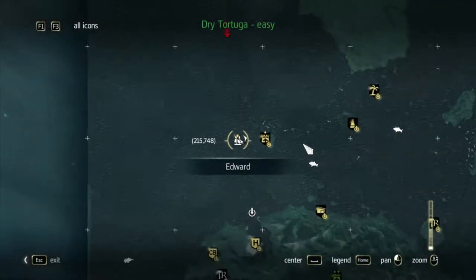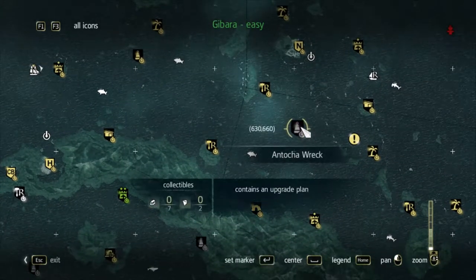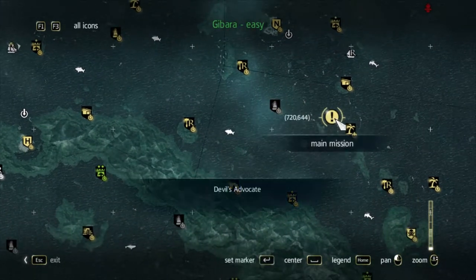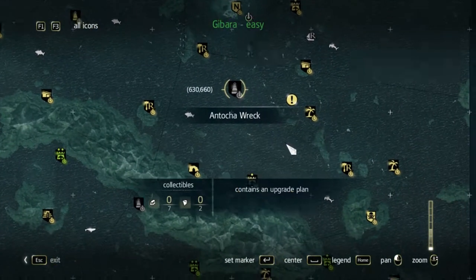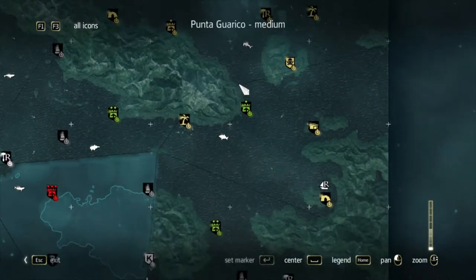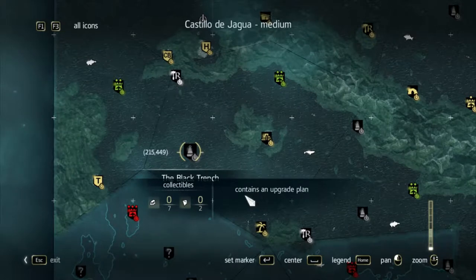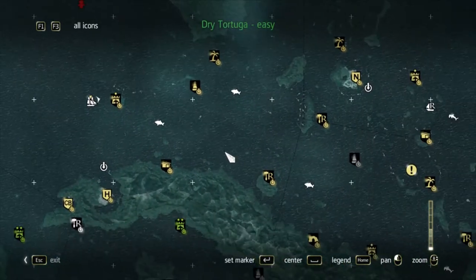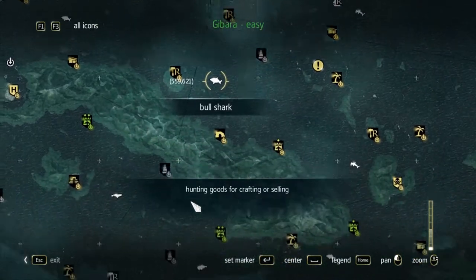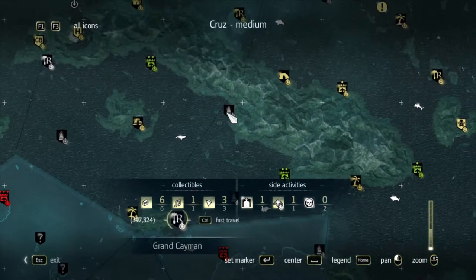Now that we have our diving bell, we can go explore various parts of the waters. Our next mission is over here, but I'm going to set out and get to all these underwater sections, pretty much all over. Hopefully get some more upgrade plans and get our ship fully upgraded, finally. And then after that, I might head down in this area and get the rest of that explored.